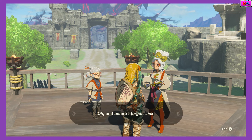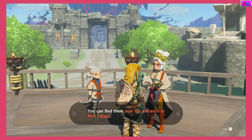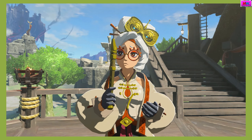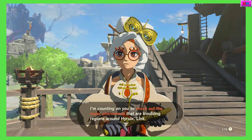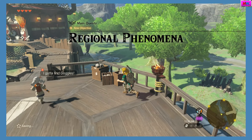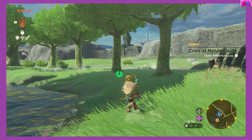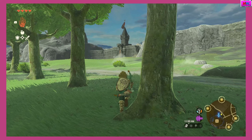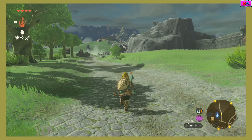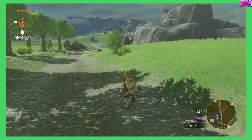So should we do what we did in Breath of the Wild and go to the Rito first? I feel like it's kind of telling us to. Yeah. Everyone I know goes to the Zora first for some reason, but I typically always go to the Rito. I always forget if it's Rito or Rito.